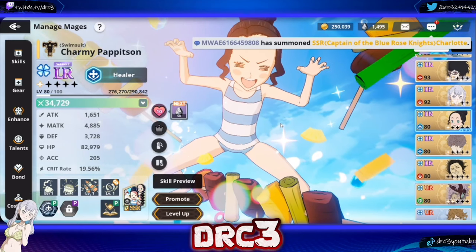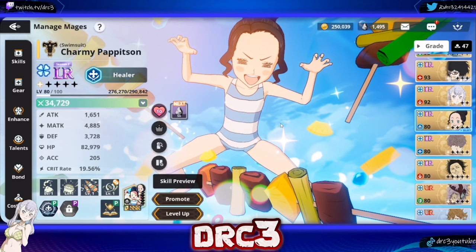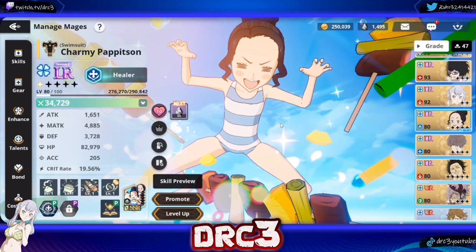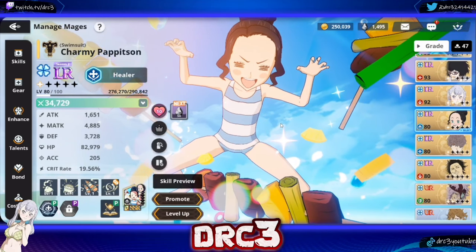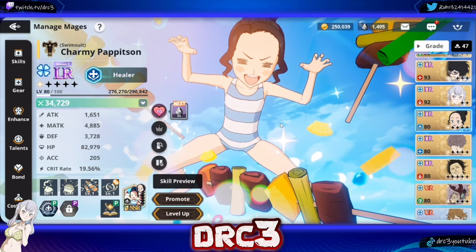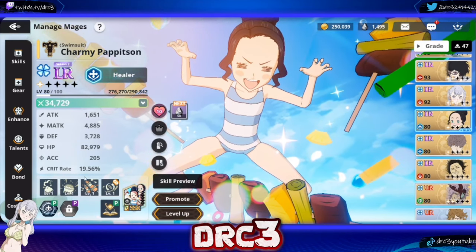I have just gotten my Charmy to LR status and I figure a lot of you guys are doing the same right about now. So I figured it would be a good time to talk about how you guys should be setting up this character — gear, enhancements, talents, skills, what teams she's good on, all that good stuff. So let's go ahead and start by taking a look at her skills.